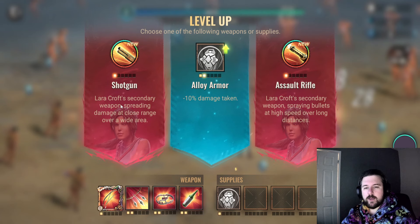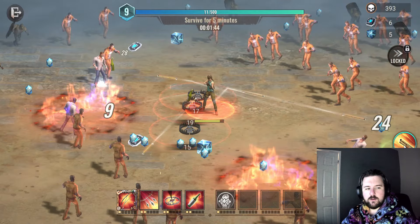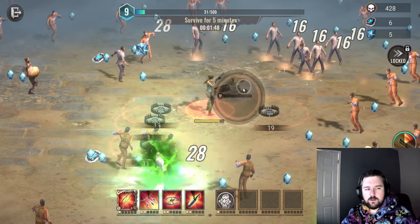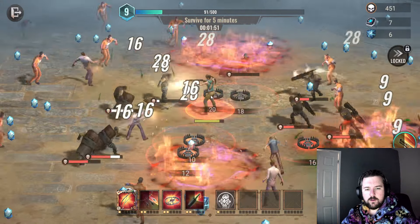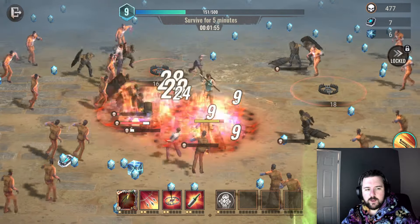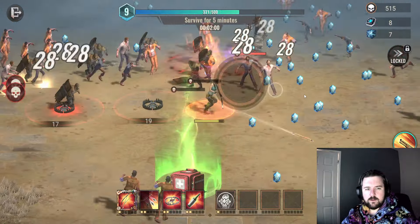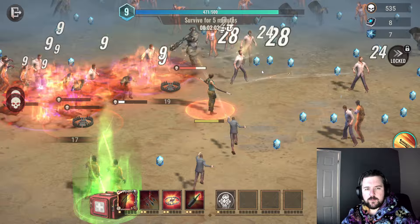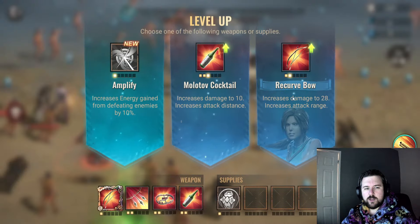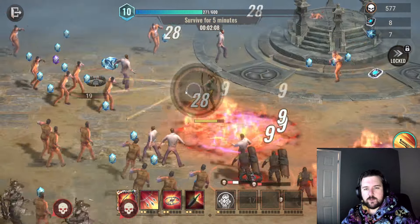Oh, that might be it actually - look there's a shotgun and there's a rifle. How do I swap back to the bow? Oh, it only lasts for a certain amount of time then it swaps back automatically. Interesting. It's slightly different compared to the usual ones - I think I do prefer this over how it was before.